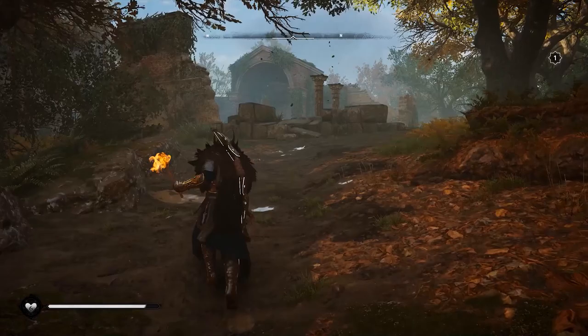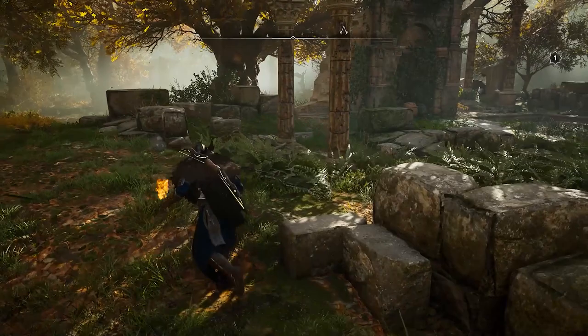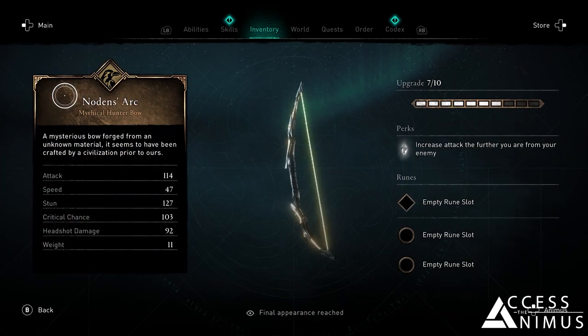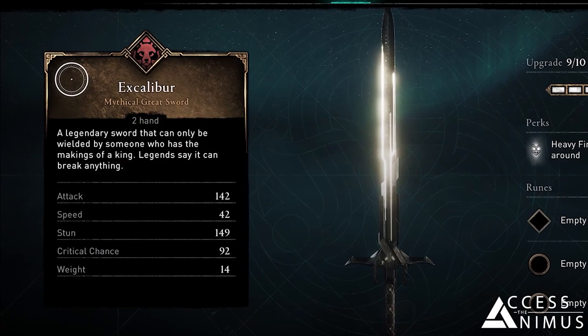In my video earlier this week, I shared the wild goose chase that I went on, chasing down leads across the game, taking us down to the Roman temple ruins in the forest of Denu in Glowichester Shire. Ultimately, that was not the solution to this mystery. Instead, the solution was in the Isu language work that the good folks over at Access the Animus spent so long decoding.